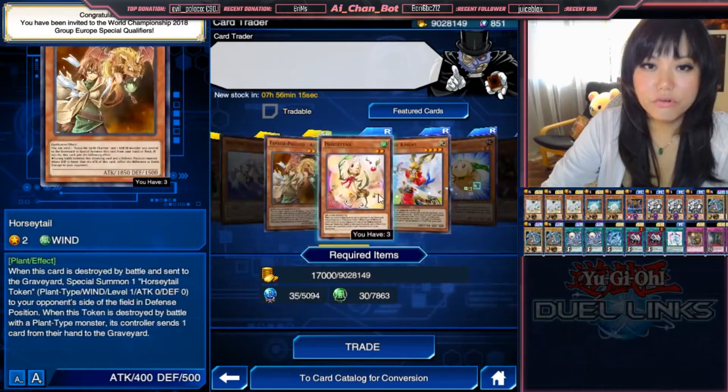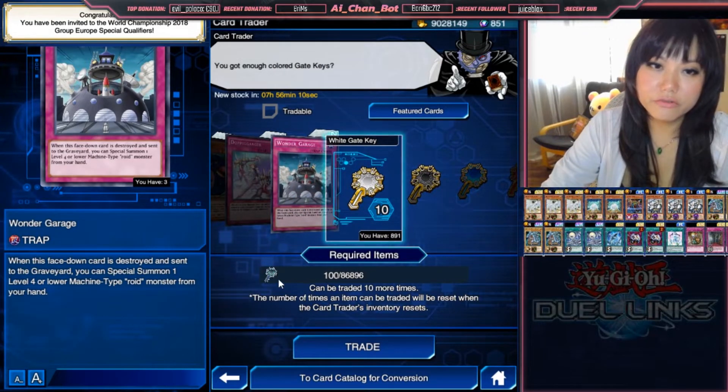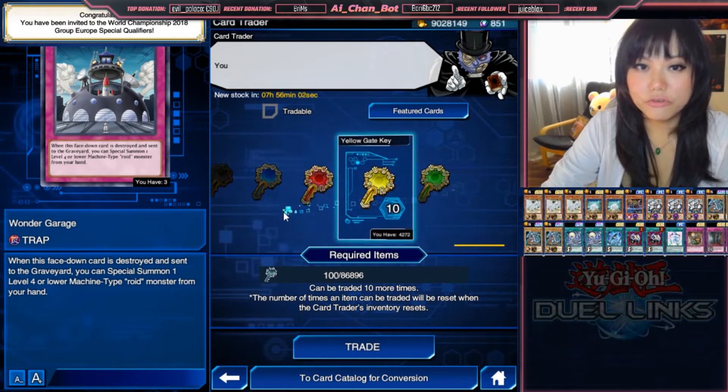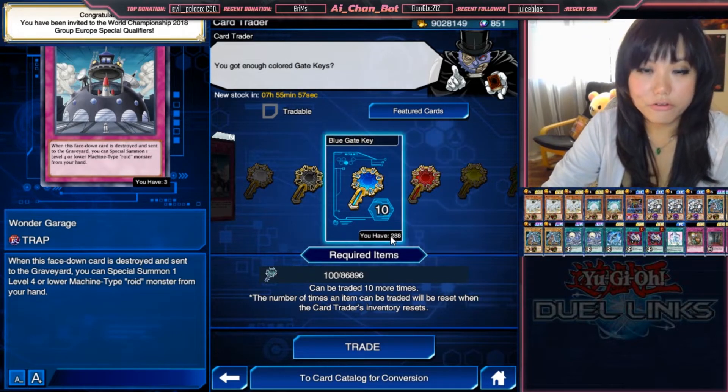And if you scroll until the end of the card trader, you can always trade a hundred normal keys for colored keys — like 10 of each if you want. You can do that every day with the card trader, so if you are missing some colored keys, you can always go to the card trader.